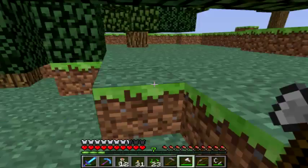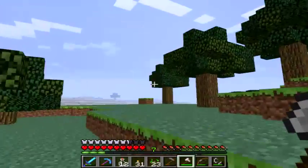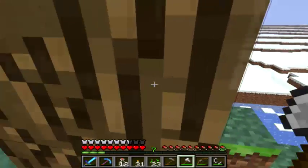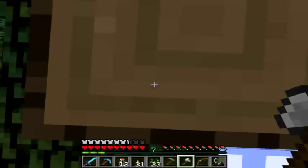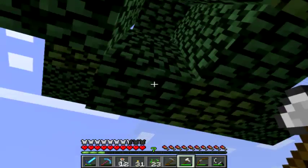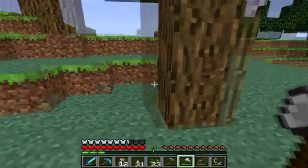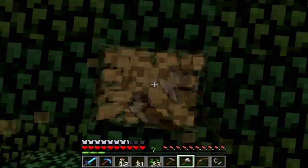Village: a single chest is generated in each blacksmith building. Brewing: reduced brewing time to 20 seconds. Enchanting: decreased randomness of enchantment tables. Spawn egg: changed spawn egg colours to better represent their respective mobs. Eggs are also re-ordered in creative inventory. Ladders: removed collision blocks from ladders, meaning they are no longer solid and cannot be stood on. And last but not least, fence gates: updated the fence gate collision and hitbox to align with fences.